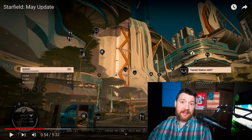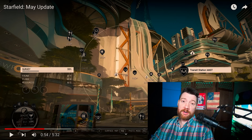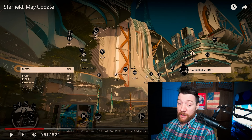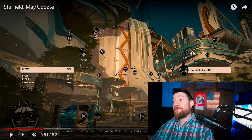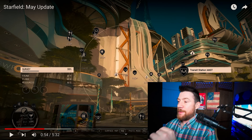2024 is Bethesda's comeback year because they are doing amazing stuff right now. Fallout 76 has some really good updates. I think Fallout 4 needs some more improvement, but this is definitely their year because what they put out for Starfield and the roadmap they laid out for Starfield is pretty incredible.